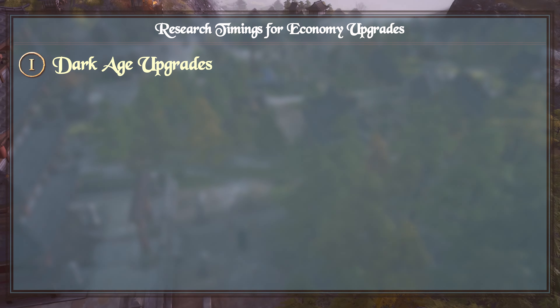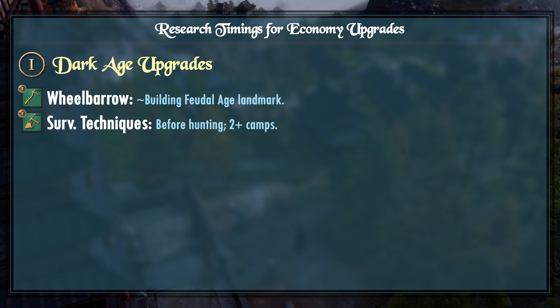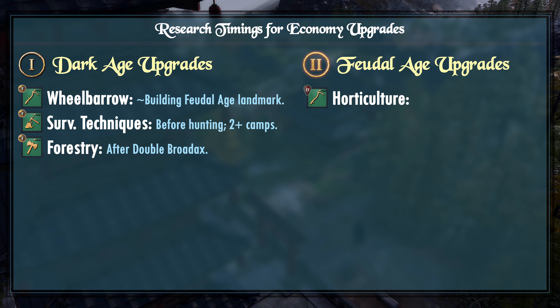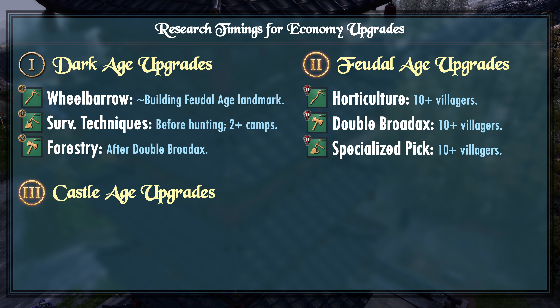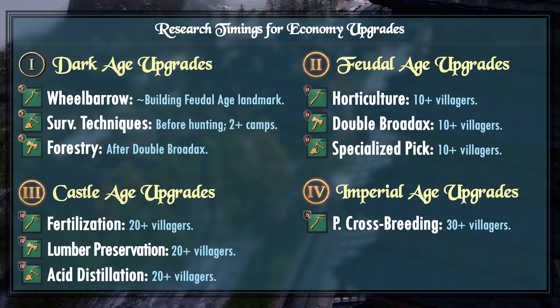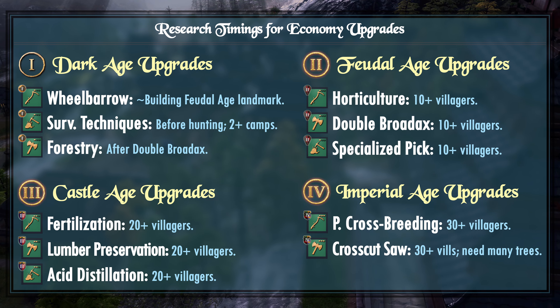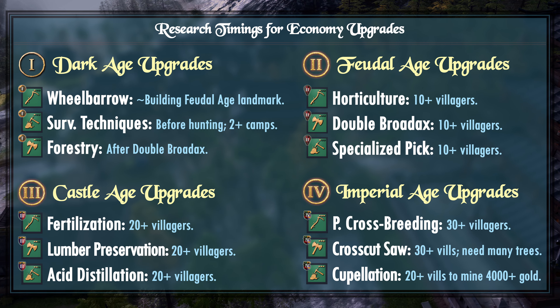That was a lot of information packed into a short time, so let's summarize. In most scenarios: research Wheelbarrow around the time you're aging up to the Feudal Age; Survival Techniques before hunting and only if you can secure more than one deer camp or boar; Forestry after Double Broadaxe; Feudal Age upgrades of Horticulture, Double Broadaxe, and Specialized Pick when you have more than 10 villagers on their respective resource; Castle Age upgrades of Fertilization, Lumber Preservation, and Acid Distillation when you have more than 20 villagers; and Imperial Age upgrades of Precision Crossbreeding when you have more than 30 farmers, Crosscut Saw when you have more than 30 lumberjacks with healthy wood remaining, and Cupulation right after Acid Distillation assuming more than 4000 gold is left on the map.